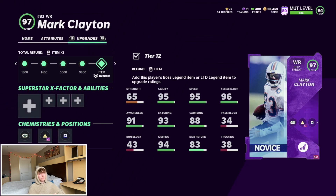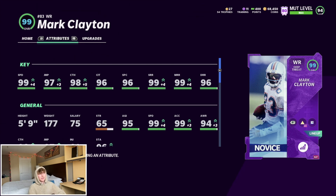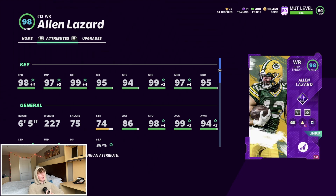Taking a look at Mark Clayton first — really, really nice card. He's got 99 speed, 97 jump, 98 catch, 96 catch in traffic, 96 spec, 99 short, 99 mid, and a 96 deep. Really nice route running, hits that 99 speed, does everything well — he is only 59 height though. Checking out Lazard: 98 speed, 97 jump, 99 catch, 95 catch in traffic, 94 spec, 99 short, 97 mid, 95 deep. Pretty similar to Clayton stats-wise, but he's 6'5" 227, so it's kind of a toss-up. I run bunch so they're both always on the field.